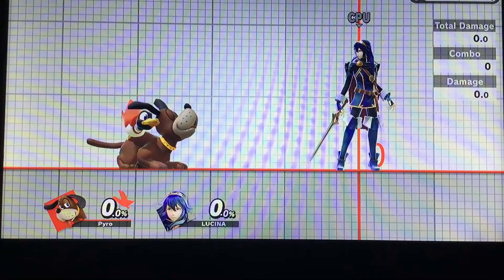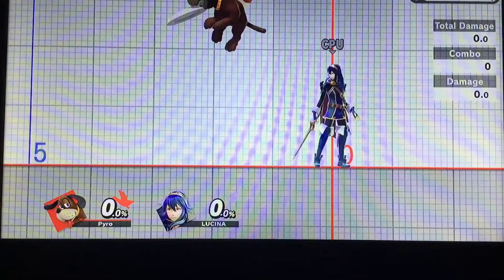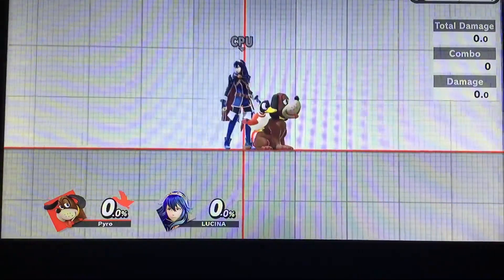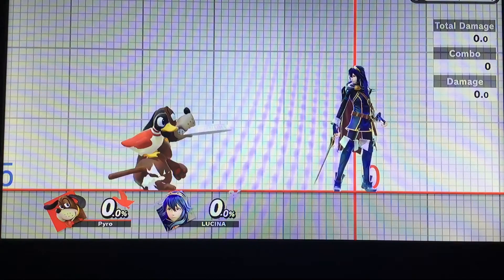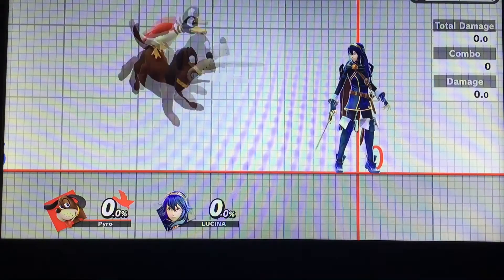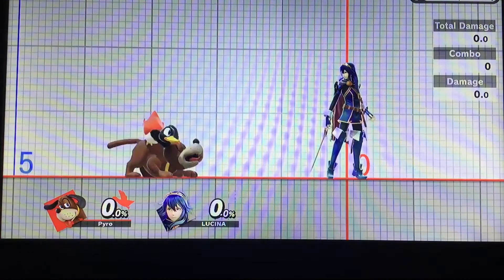There is actually a buffer for perfect full hop Clay Pigeons. By holding jump and forward during the buffer, all that Duck Hunt needs to do is press B during the buffer to release the Clay Pigeon as soon as possible during a full hop. This will result in a full hop Clay Pigeon that will be centered in a lower Y position than by simply sliding the inputs in order to perform this.